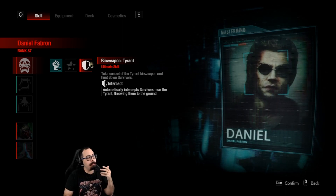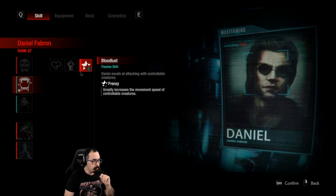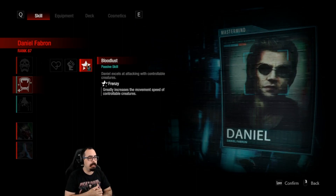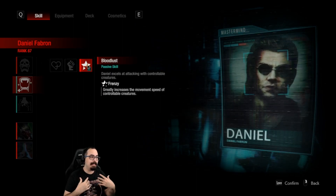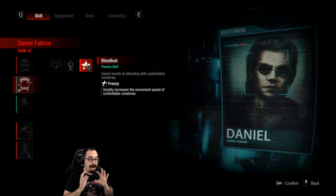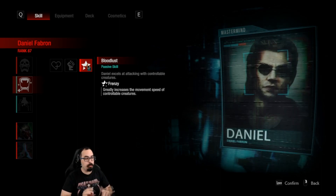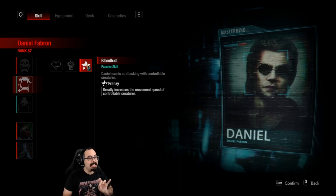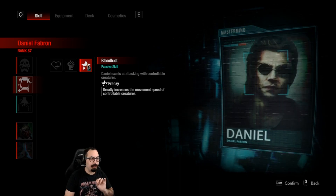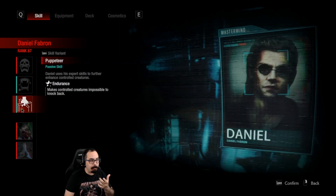My new personal favorite from Bloodlust is Frenzy — this greatly increases the movement speed of controllable zombies. Zoombies Daniel is now a thing; his zombies are so ridiculously fast with this, it's hilarious to deal with. And since it only takes away your vampire slot, you could still run Enduring with it.